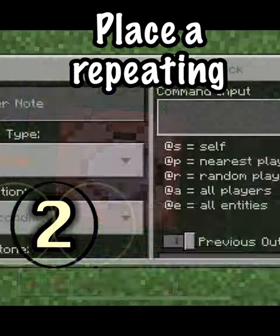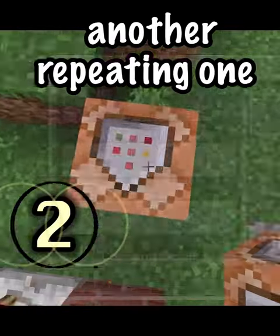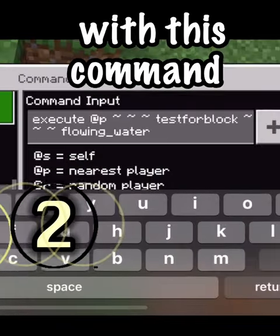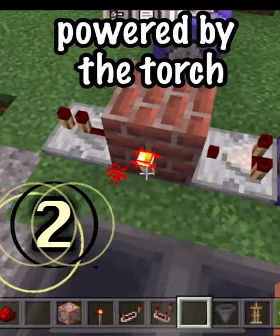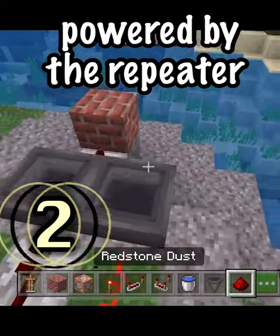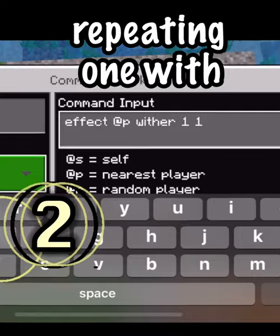This one is harder. Place a repeating one with this command, then a comparator, block, and another repeating one to the block from the brick with this command. Then a comparator, red torch, repeater, and a hopper timer with one hopper powered by the torch and the other powered by the repeater. Then a comparator, block, red torch, and a repeating one with this command.